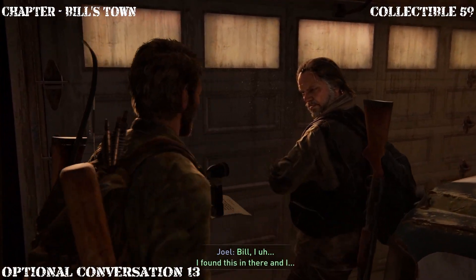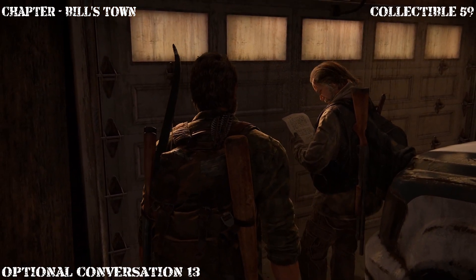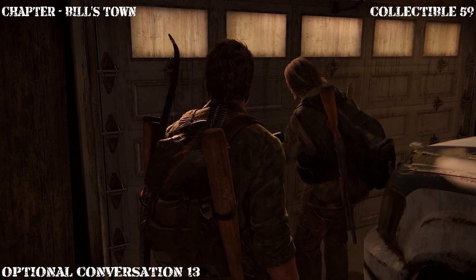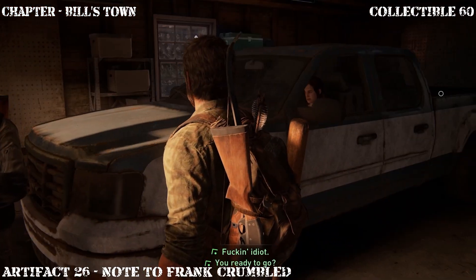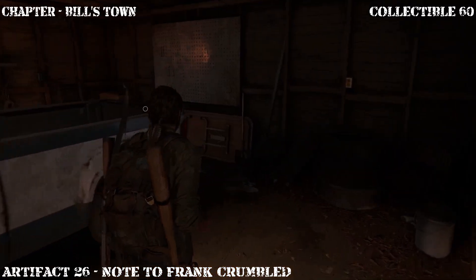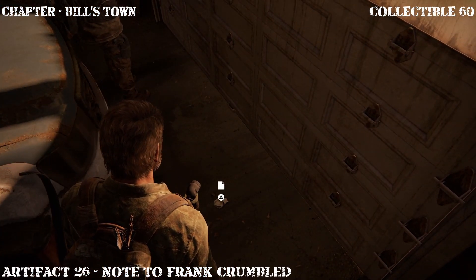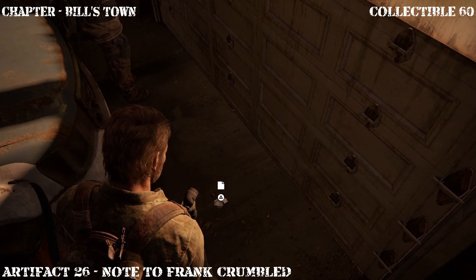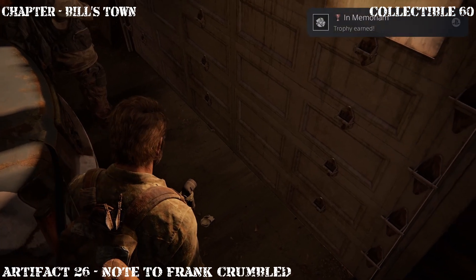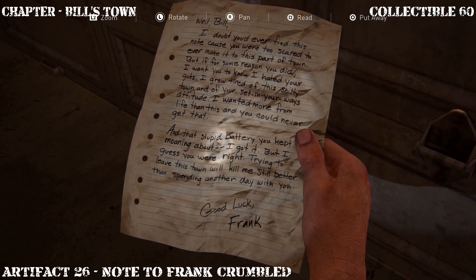Returning to the garage triggers another optional conversation — Joel's going to give Bill the letter that Frank wrote. Bill, I found this in there and I figured you should have it. That's how you feel? Well, f*** you too, Frank. You ready to go? Now this next collectible is going to trigger a trophy — make sure you pick up this note, because after Bill crumples it, it counts as another artifact and it's also going to trigger the trophy In Memoriam. Go ahead and pick it up, and there you go — you get the trophy and the artifact, a two-for-one.